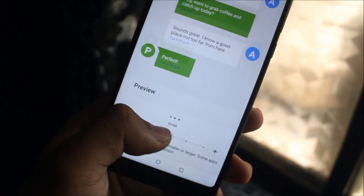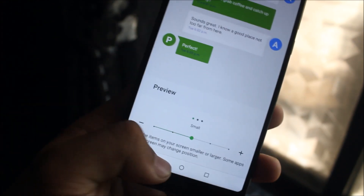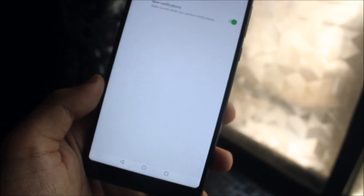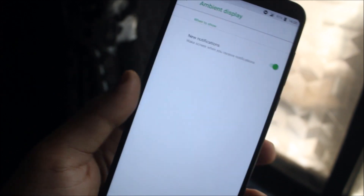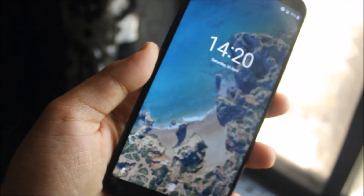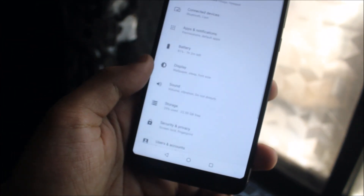You can also change the font size. We have ambient display, but no always-on display since this is an LCD panel. We have tap to wake — double tap anywhere to wake — and it works fully. Double tap anywhere works, and we also have wake on plug and prevent accidental wake up.